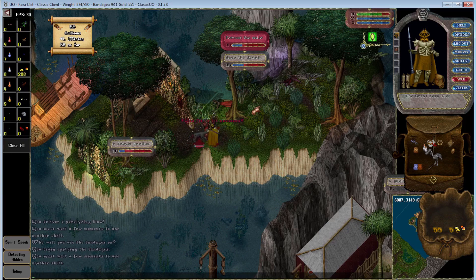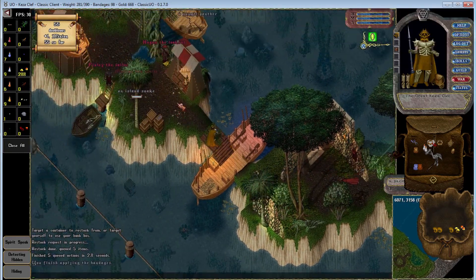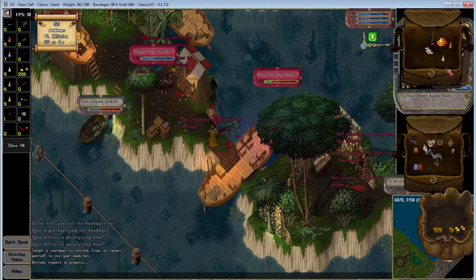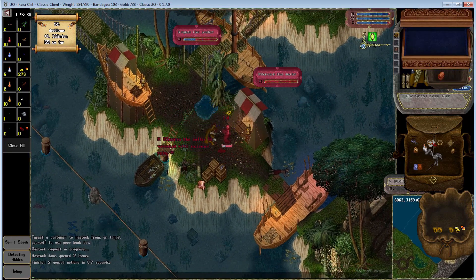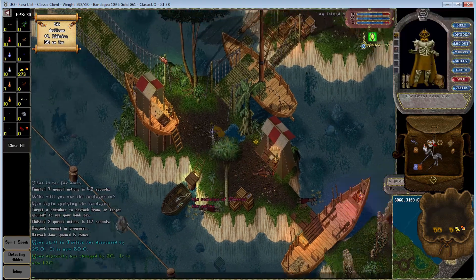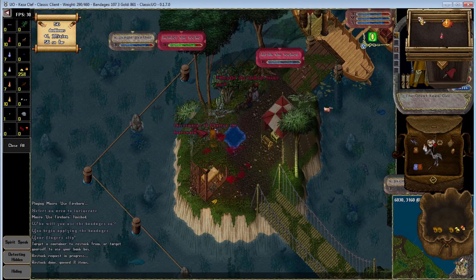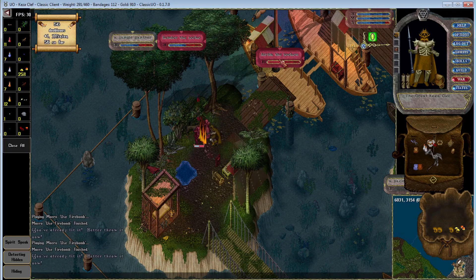Right now most sections are set up so there's a Drunken Pirate, some kind of Golem, or something you can use to provoke the Pirates onto, relatively close to the other Pirates. There are also some sections where it's a good idea to drag pirates or a certain monster over to others so you have something that works to provoke them. Right now it's not that difficult to run into a group and find something that can attack each other so you can get going on damage.